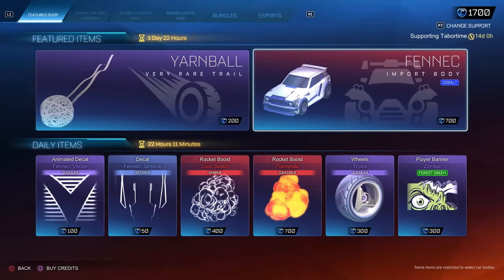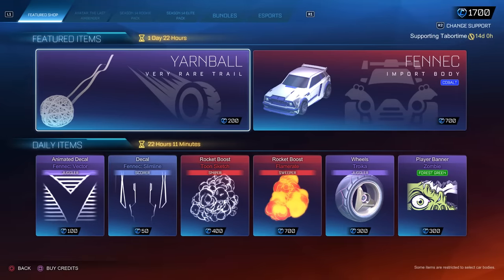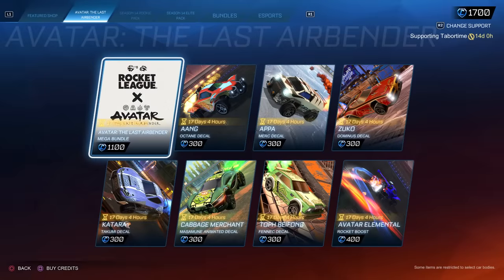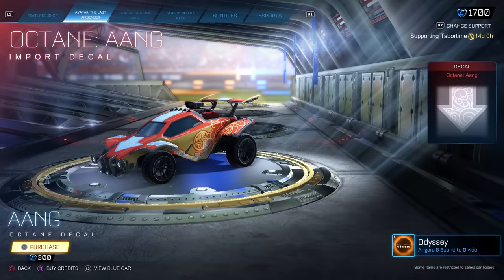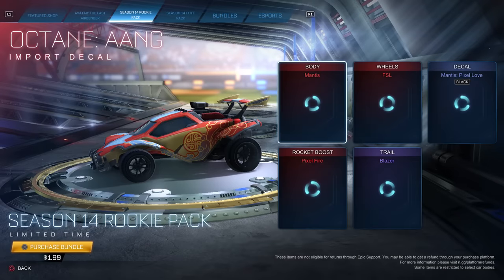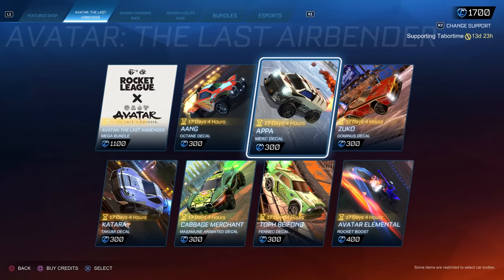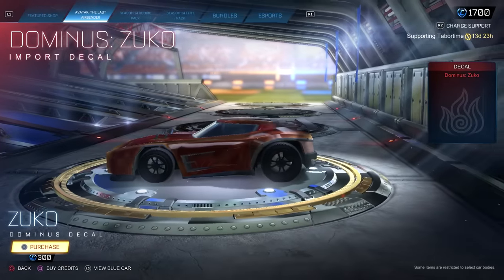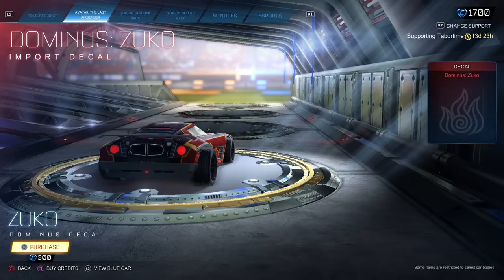It looks like I have 1,700 Rocket League credits. I don't see anything Avatar-related in the featured shop. There it is — there's a mega bundle for 1,100. So individually, we've got a decal for the Octane called Aang, that's pretty cool, 300 for that. Then we've got an Appa decal for the Merc. Now this is sweet — a Zuko decal for the Dominus.